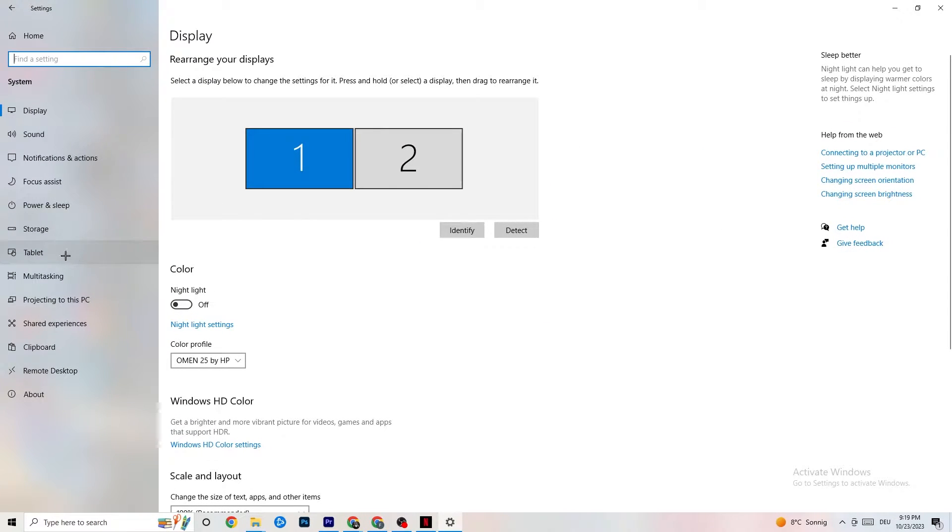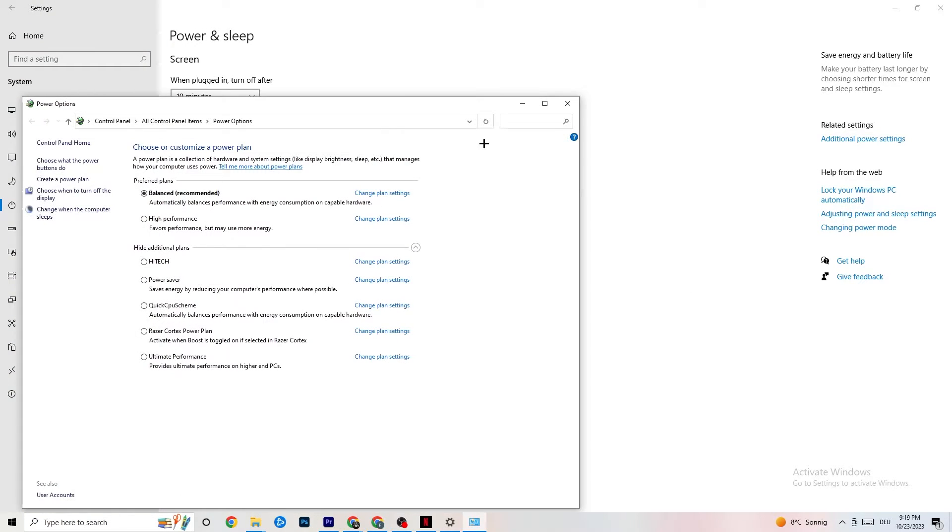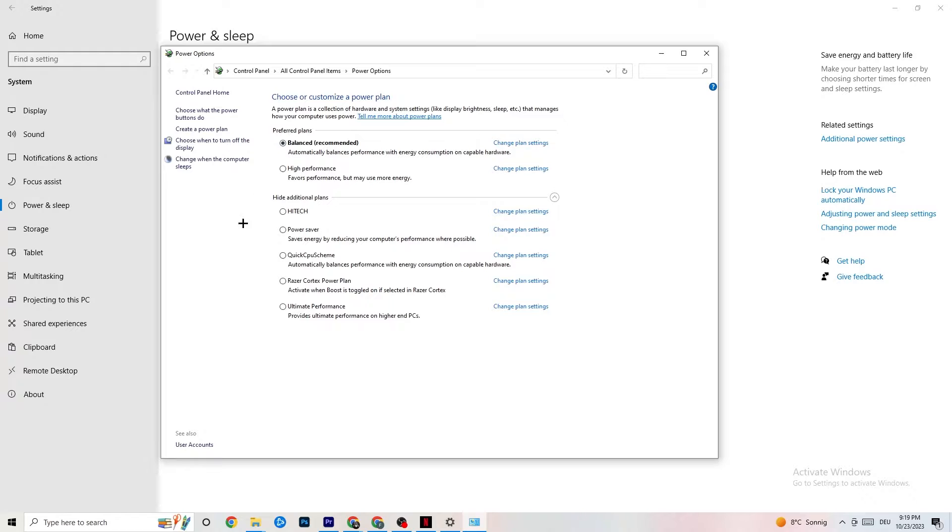Go back, then hit Power and Sleep — the fifth option. Click into Additional Power Settings on the right side. You can now choose your power plan. There are additional plans like high performance, power saver, and more. The most used are High Performance and Balanced. I can't tell you which is best — you need to check for yourself. Click into High Performance or Balanced and see which runs better with your PC.